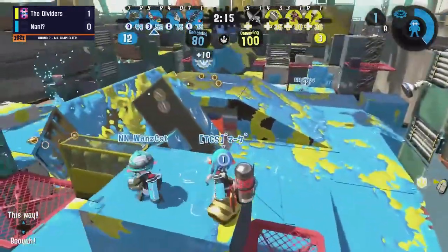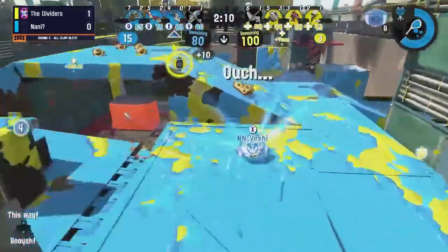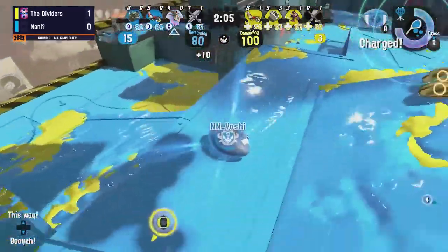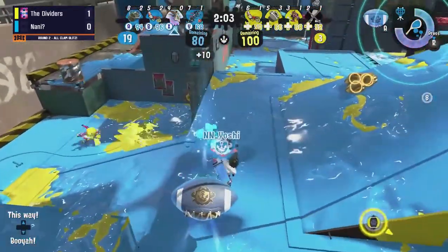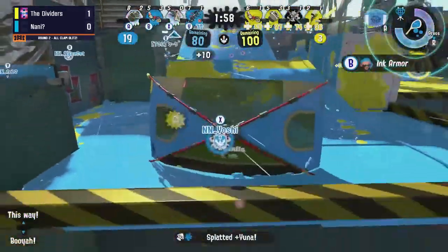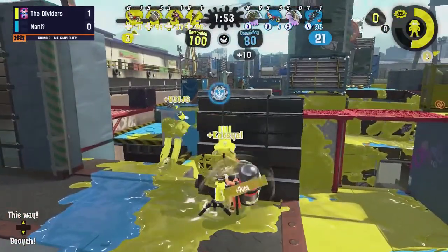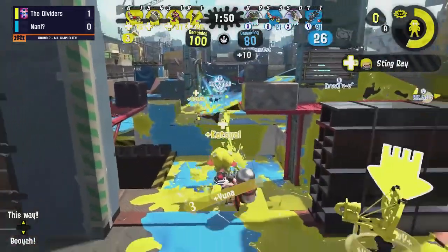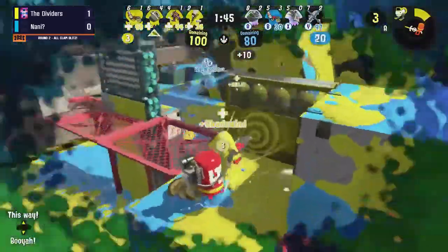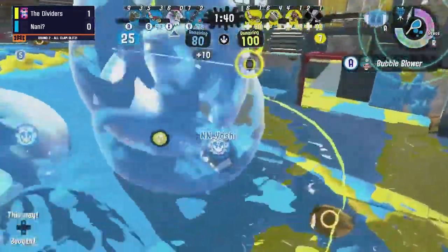Credit to both teams, they've played the neutral game very well. The Dividers are having a little bit of trouble going in and getting the score they need. The problem I find with this map so far is that they're playing the aggressive style from the first game and it's not working in their advantage. It seems Nani has actually found a weak point — the Dividers have to be more careful with their approaches. They've already lost two power clams, and if they want any chance of taking the lead they're going to have to double down.